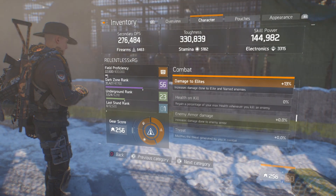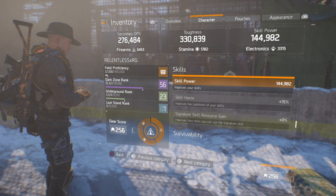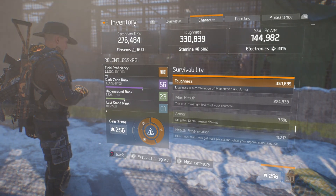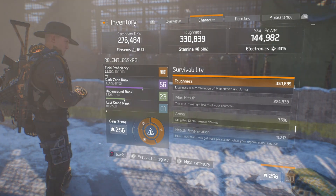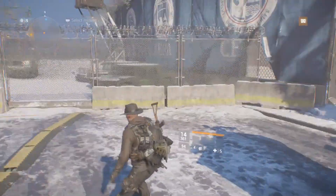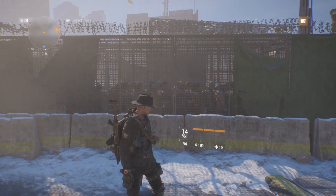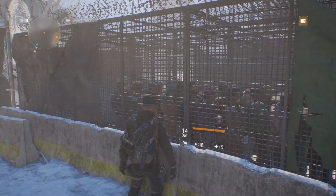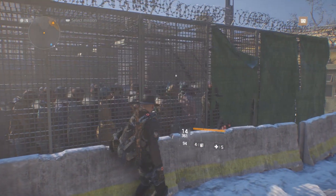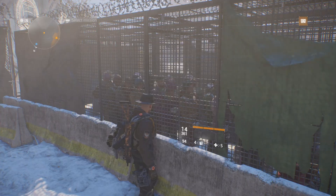Looking at the character sheet — 13% damage to elites, 144.9K almost 145K skill power, 15% skill haste, toughness at 330.8K, max health at 224K, and armor value at 32.19%. Overall this is an awesome build, and I guarantee if you come across me in the Dark Zone you're going to end up like all these other folks I've completely destroyed — so demoralized they just give up.